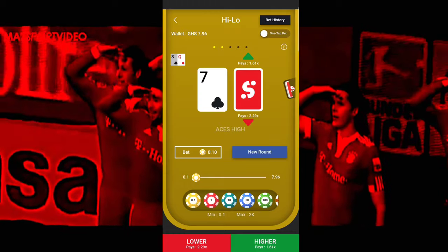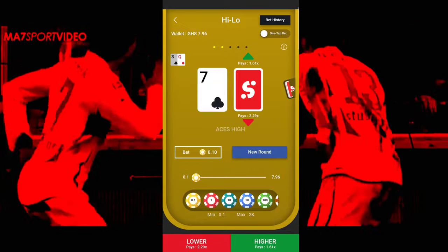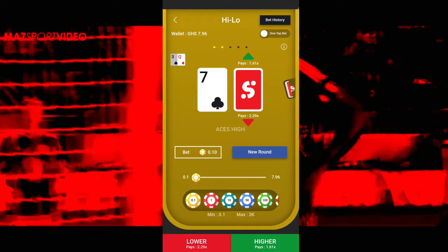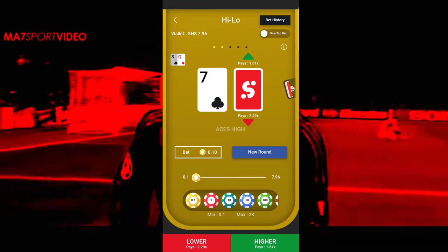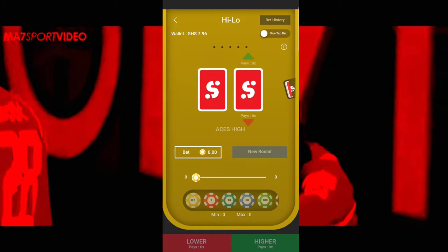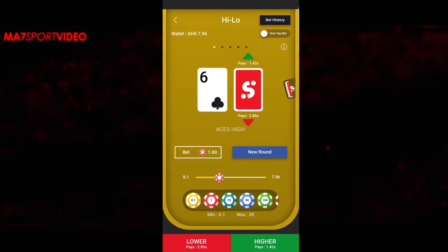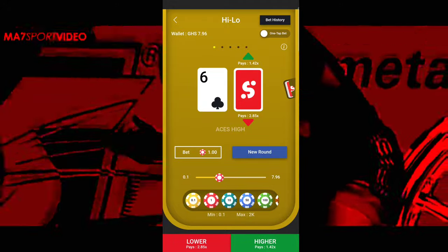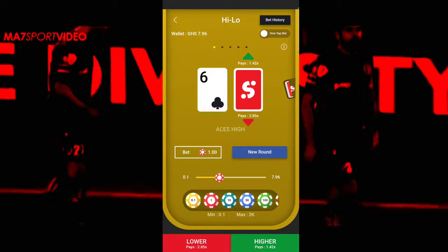Now watch this: anytime you move on and you realize that the lower and the higher are close to each other — like the lower pays 2.29 and the higher pays 1.61 — don't stick, because they are too close to each other and it is tough to predict. Go to a new round. But when the low and the high vary widely — like this example — this is 80 percent sure to win, because they're giving the higher option a lower payout amount.